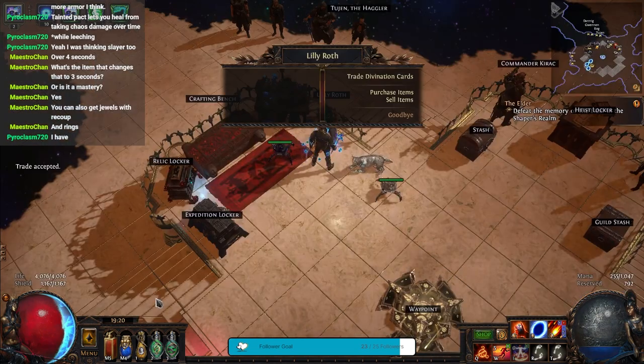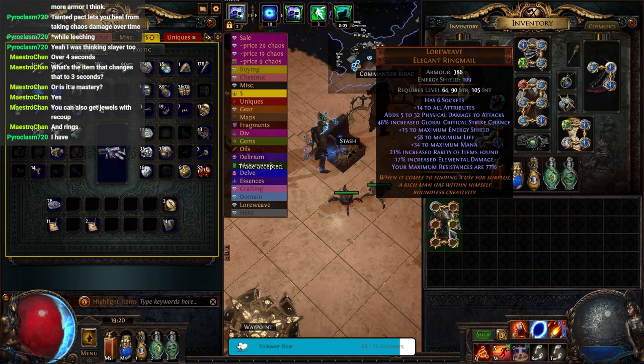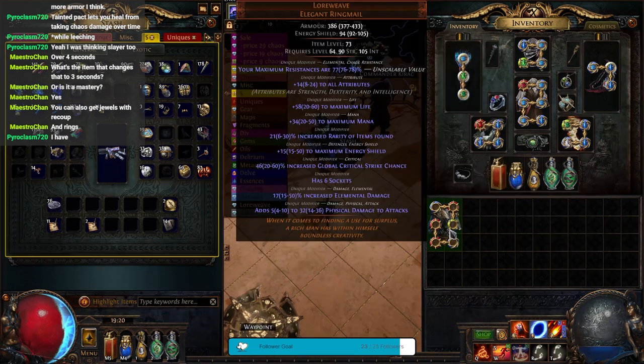You can get a Lore Weave by vendoring them all at once. Lore Weaves are kind of special because they always have six sockets, and they have rarity, elemental damage, max life, energy shield, mana, crit chance, and maximum resistances on them.